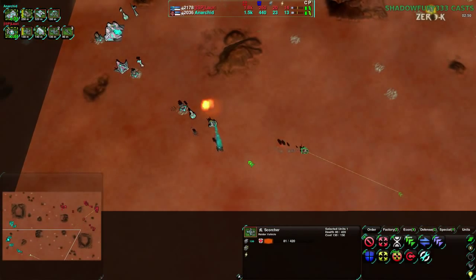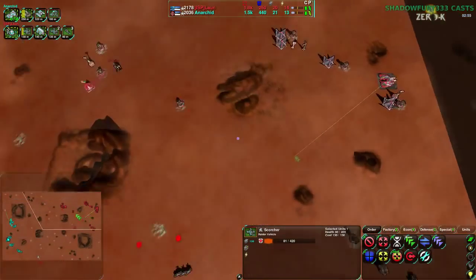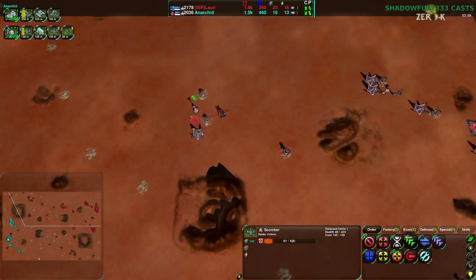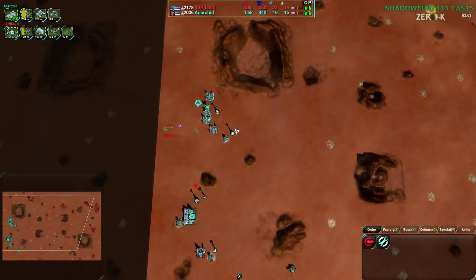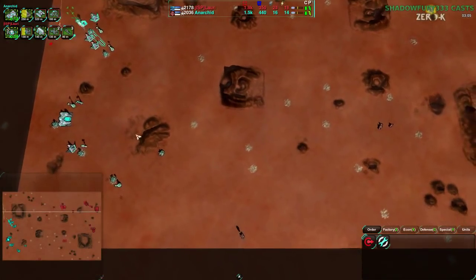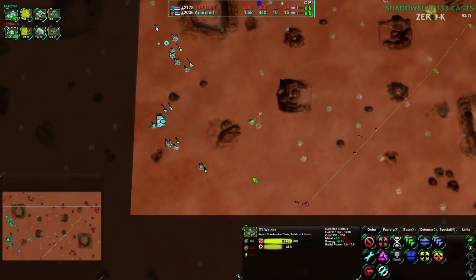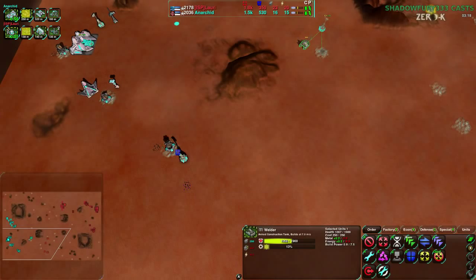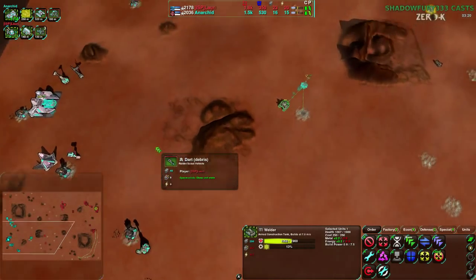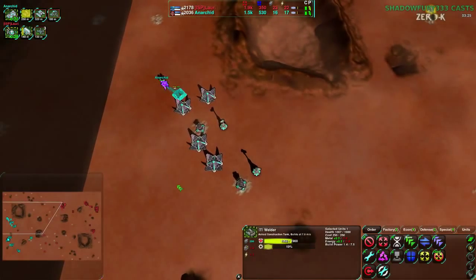Between the burning and the laser, that kills one but doesn't kill the other, leaving some reclaim for Anerkid to take. Lauri is continuing to build up along the north and east side of the map going south, while Anerkid is only really building up north — not building as quickly east. So Lauri is way ahead economically — one and a half times the metal income, and that's static metal income since there isn't a lot of reclaim either.